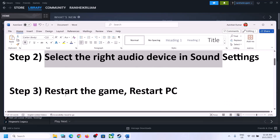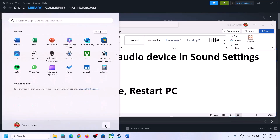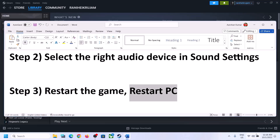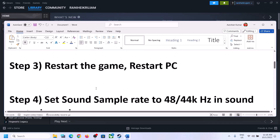The next step is to restart the game. If the game is running, close it and launch it once again. If that does not work, restart the computer. After the system restarts, again select the right audio device and then proceed to the next step.